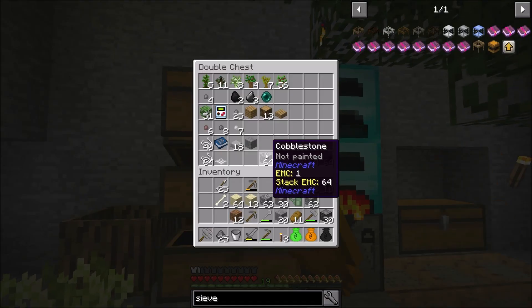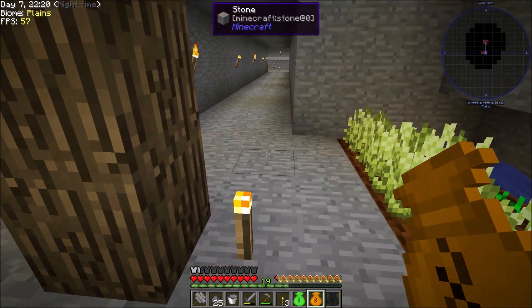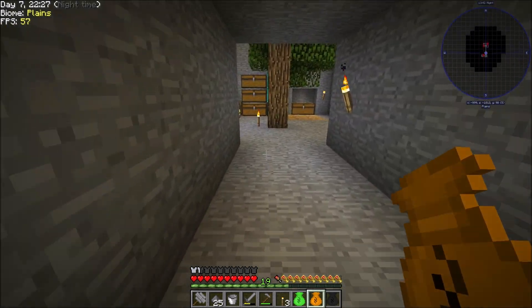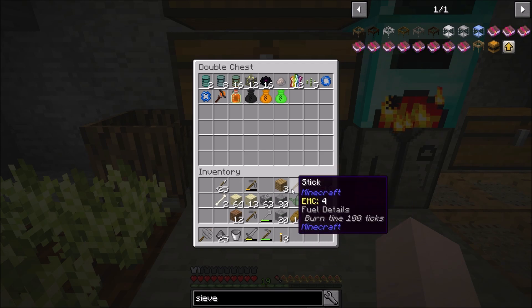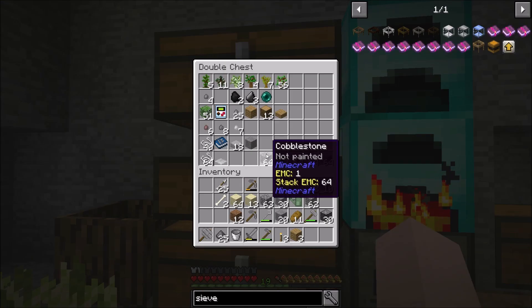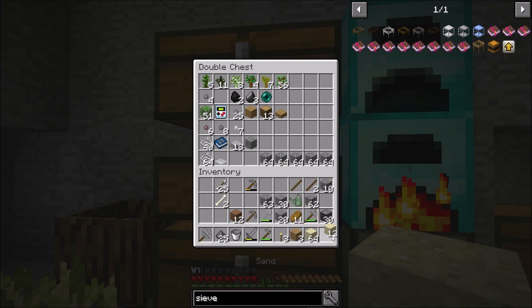We'll put these in the loot bag chest over here. I've got a couple of loot bags to open up from the enemies I've been killing as well. I've got this iron smelting, so I'll take this iron and make some iron-stiffened meshes with it, replace all these, and I should start smelting dust.